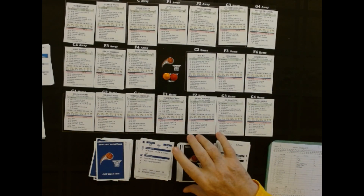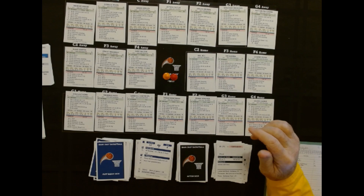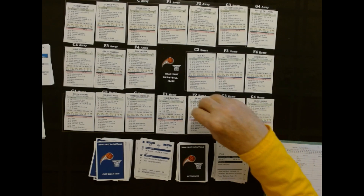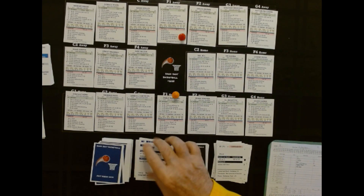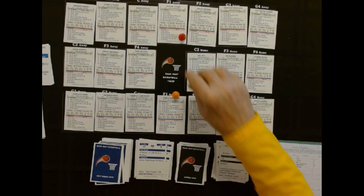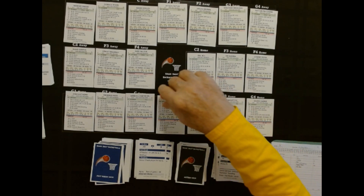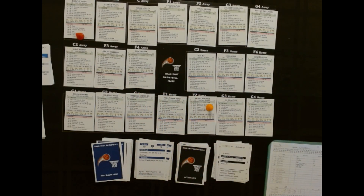Anybody else play it differently? Let me know please. I'm liking this game. Orlando — I'm not criticizing, I'm just trying to figure out how I want to play it. Going to B1 — they don't have a B1, so it's going to F1, that's Banchero, guarded by Tatum. 30 — and that's a missed shot. Rebound goes up, and another offensive rebound. They're really banging the boards. Banchero with an offensive rebound.